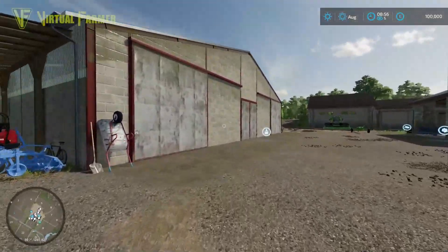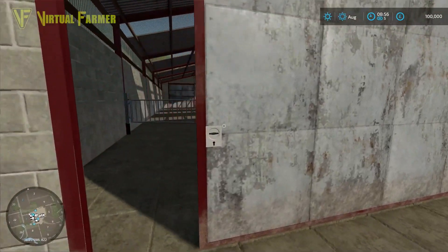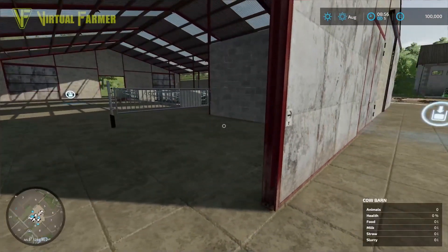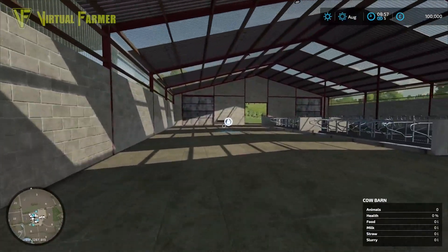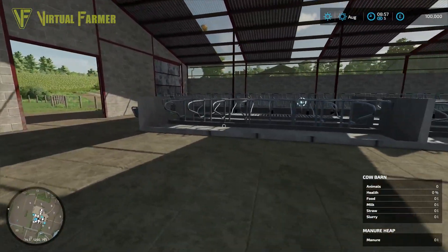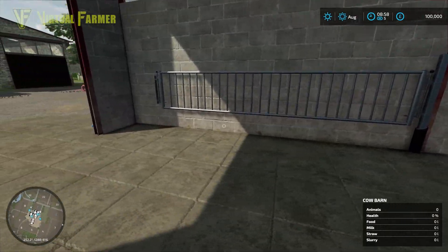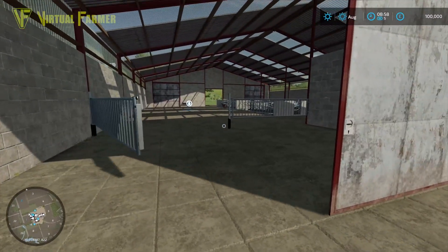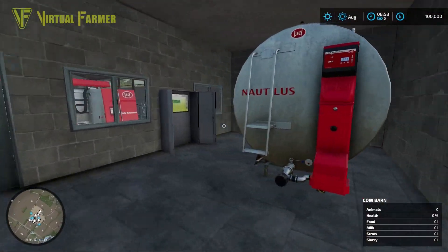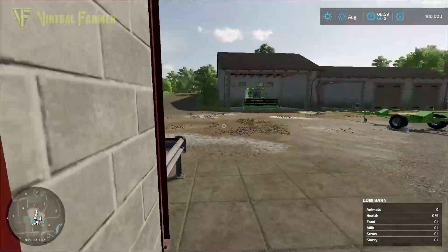All the textures have been redone. This is the cow yard — if you don't want to do cows or a dairy setup, you can remove this barn and put a new large barn in its place. It's absolutely brilliant. So yeah, wonderfully customizable map this. All of these doors open, which is really well done.